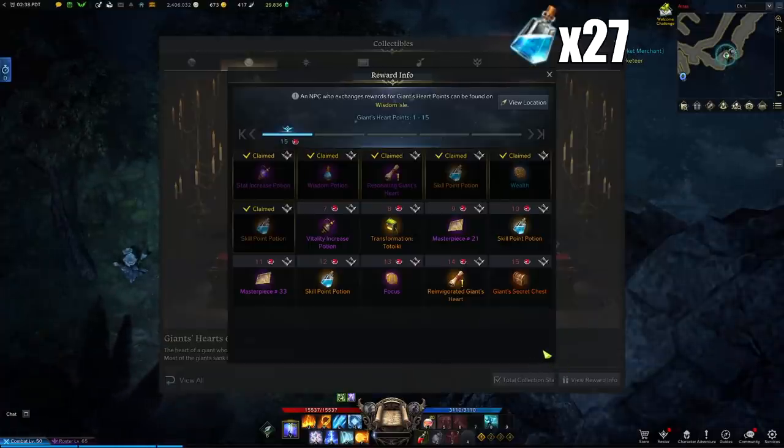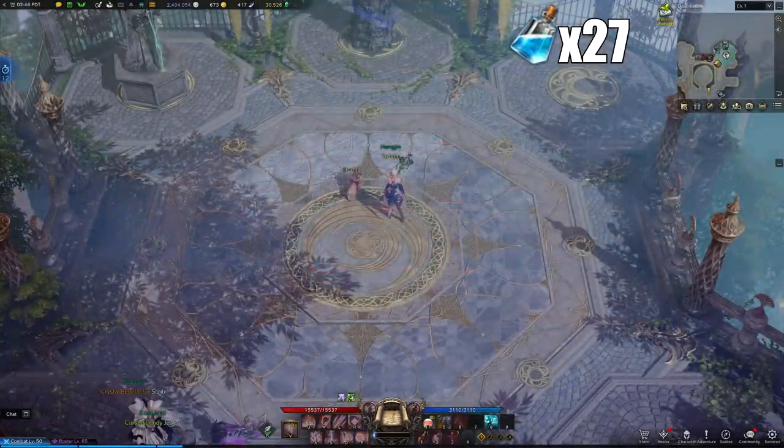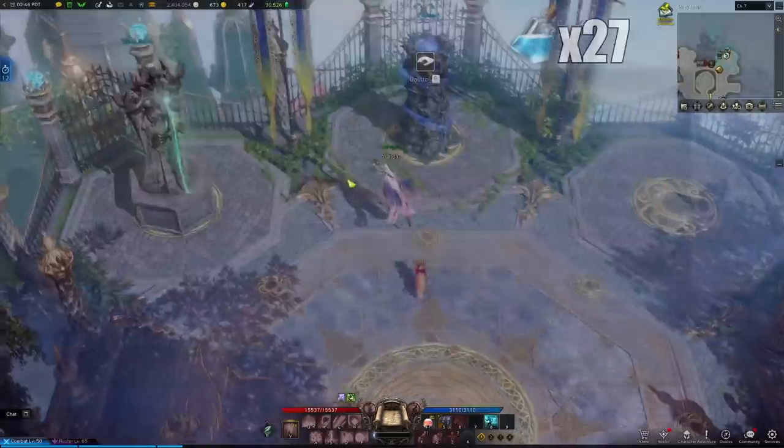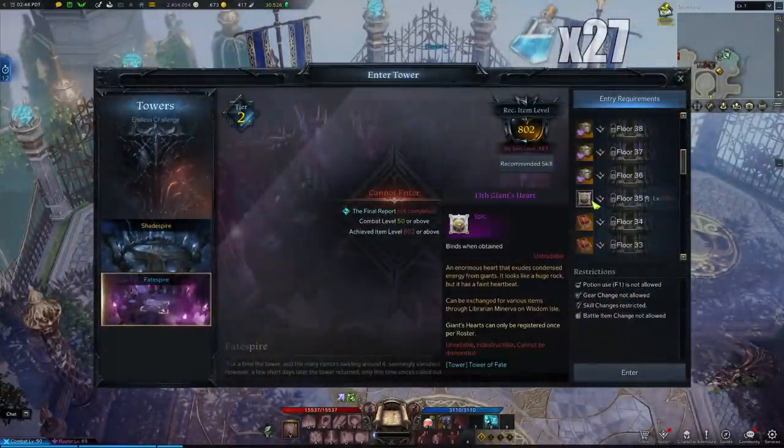I also want to give an alternative for the 6th Giants Heart — if your item level is high enough you can acquire a Giants Heart by reaching floor 35 at Fate's Fire Tower.